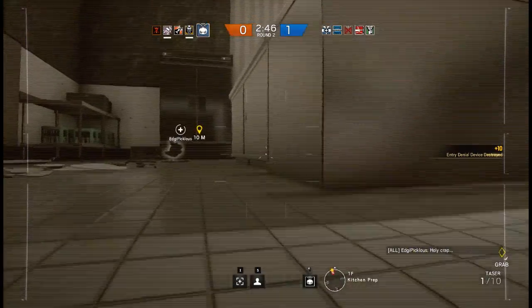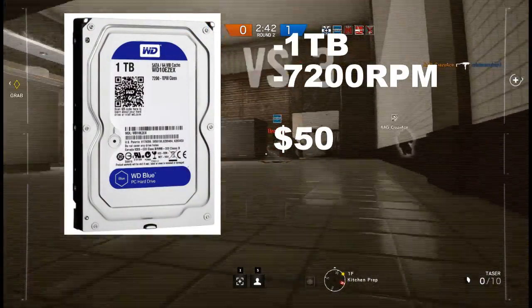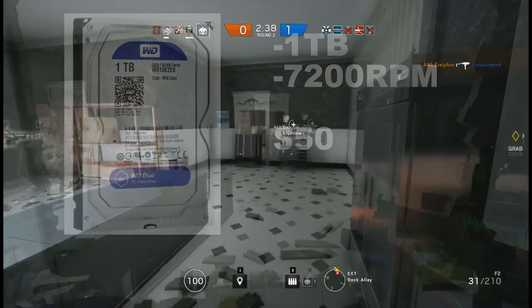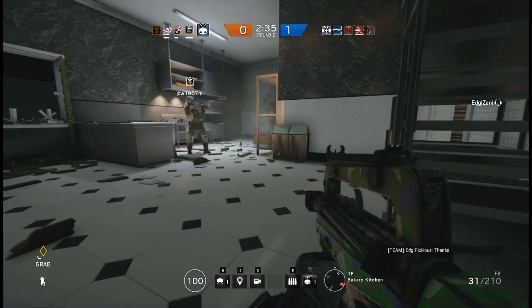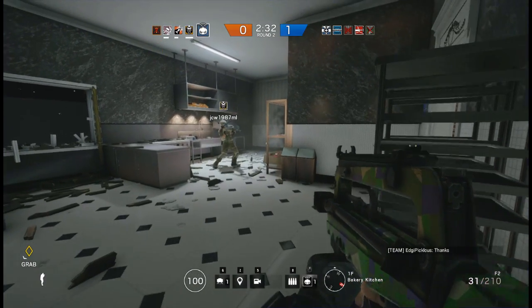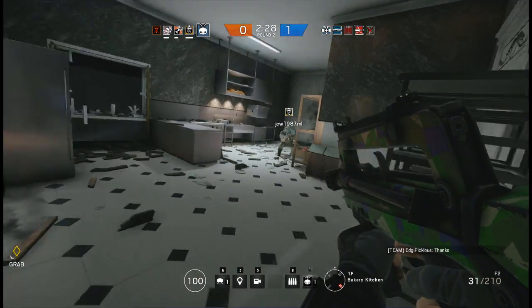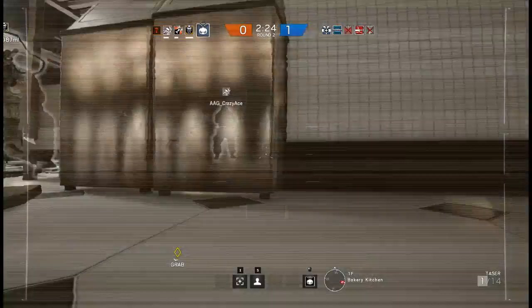Now we'll be discussing the hard drives. The Western Digital Caviar Blue 1TB desktop drive will be the HDD where you save the bulk of your files. It costs $50 on Newegg right now. The Western Digital Caviar Blue is one of the most popular HDDs on the market right now. It has 1TB of storage, which should store all of your images, videos, and lightweight programs, including browsers, music players, and small games.